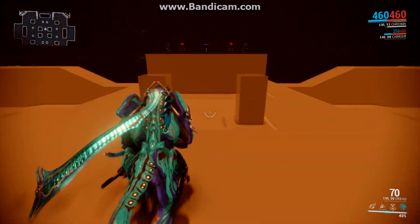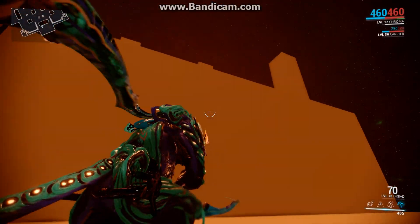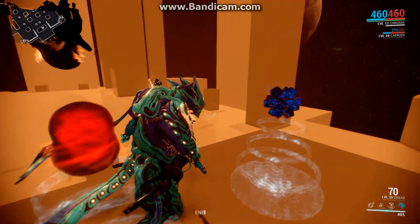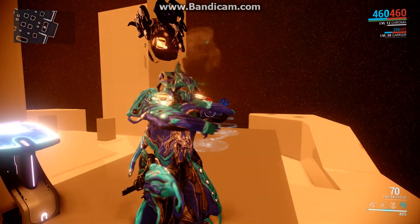Once you get 50,000 standing, you can buy this key and come here whenever you want, directly from Simaris' room in the relay. I just wanted to explain it to people who hadn't known how it works. That's all — see you later.